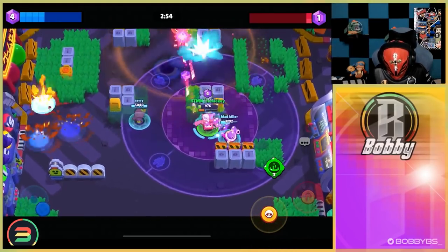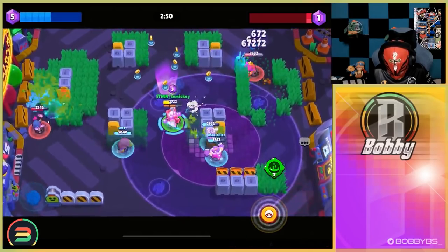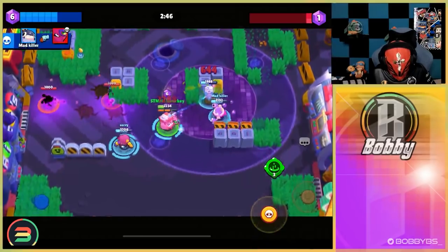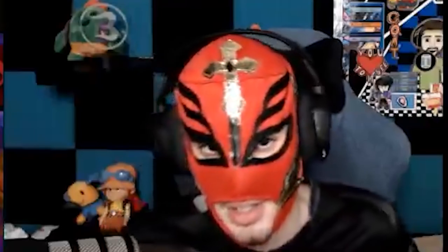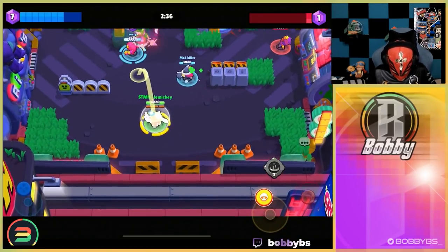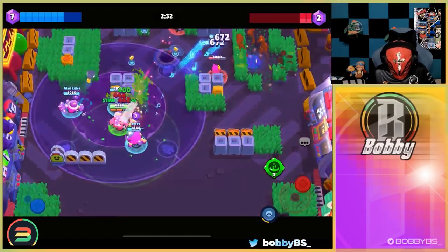We're just auto-aiming - full clip to the face, another full clip. We've got four gems and we're looking pretty good. Sorry is going to take on the Tara somehow - they get the kill. I got snuck on by a Tara gadget, which is kind of unfortunate. Anyway, Sorry picks up the gems and he's now our gem carrier with seven gems, looking really good.